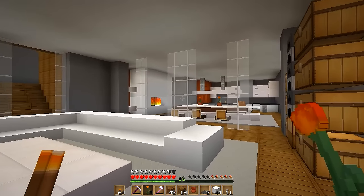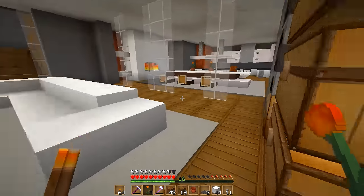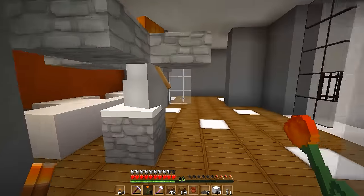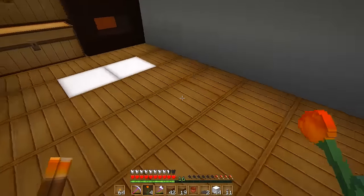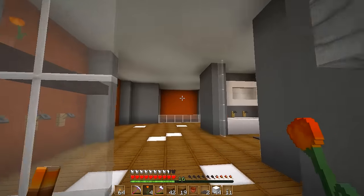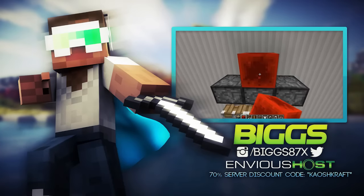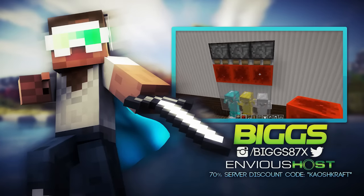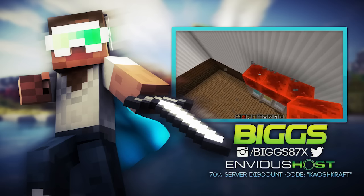We've also got all the necessities to work on - a storage room, enchantment room, all going in down here. There's tons to do in the house, and don't forget there will be the odd episode where we do collabs and kill the Ender Dragon with other YouTubers on the server. If you're enjoying season three so far, trust me there's a lot more to come. Thanks so much for watching - I'll see you in another episode on the Chaoscraft server!